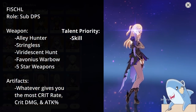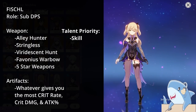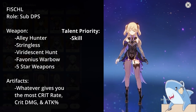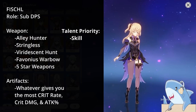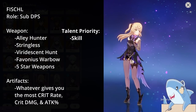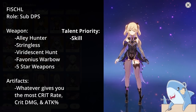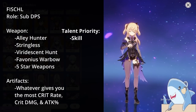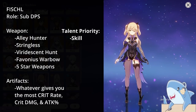Fischl. Fischl is incredibly easy to build because she doesn't care about any set bonuses — she just wants raw stats. Give her the most Crit, Crit Damage, and Attack percent as you can. For weapons, give her anything offensive in mind; she doesn't need much Energy Recharge as Oz generates a lot of particles. The Viridescent Hunt or Stringless are both really good options. For talents, level Oz — her Elemental Skill — as high as you can. Her Elemental Burst only counts when it initially comes out and places Oz, so make sure to level Oz first and foremost.